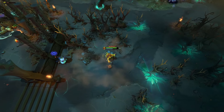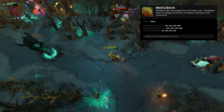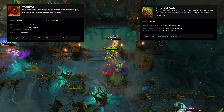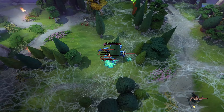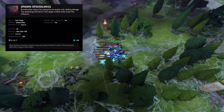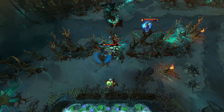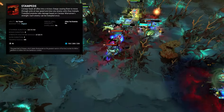Bristleback is a tanky core hero who takes less damage if he's attacked from the back or the sides. His ultimate is a passive that gives him more attack speed and movement speed depending on how many spells he has cast recently. Broodmother is a cheesy core hero whose ultimate allows her to summon a lot of spiders. Centaur Warrunner is a tanky core hero whose ultimate gives his entire team max movement speed for a couple of seconds.